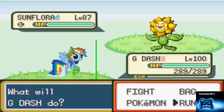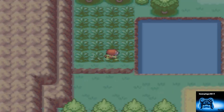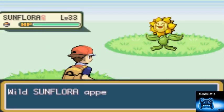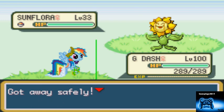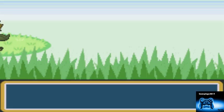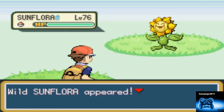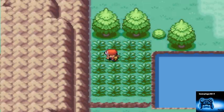So if you have walk-through walls, just screw around with your game real quick. Go through here — make sure you have a file you don't care about — and then access this area. Catch as many Sunfloors as you can with Master Balls if you've cheated.